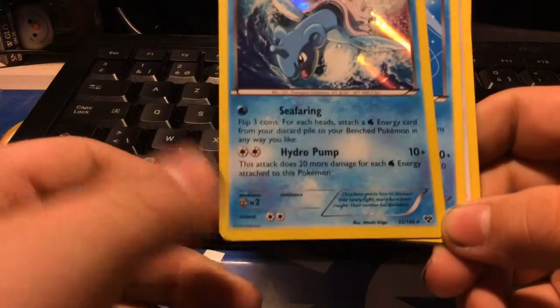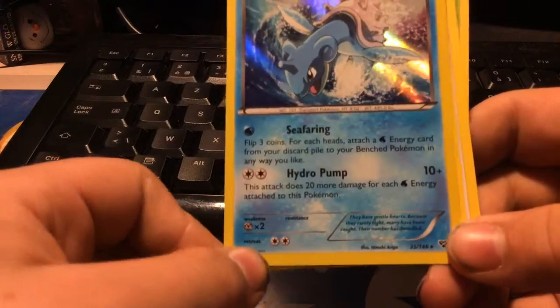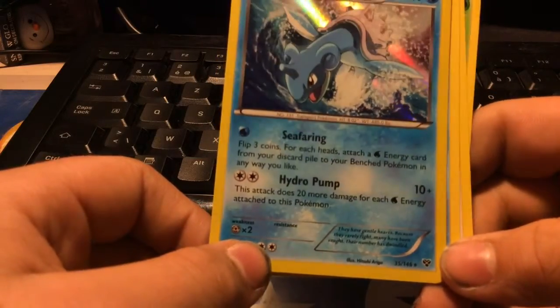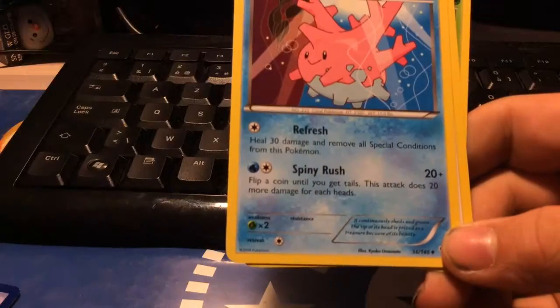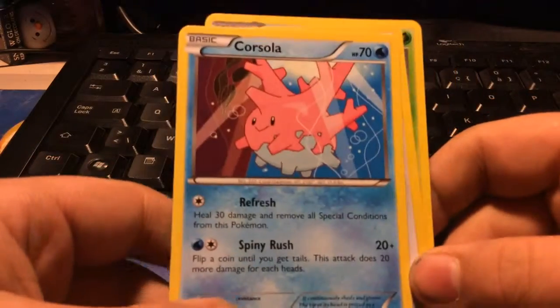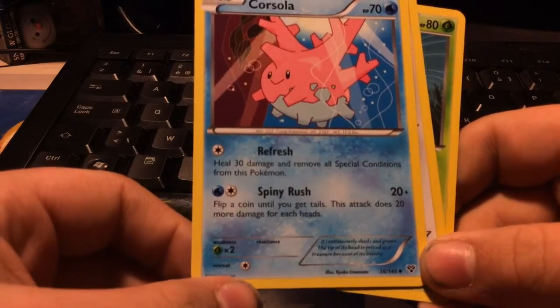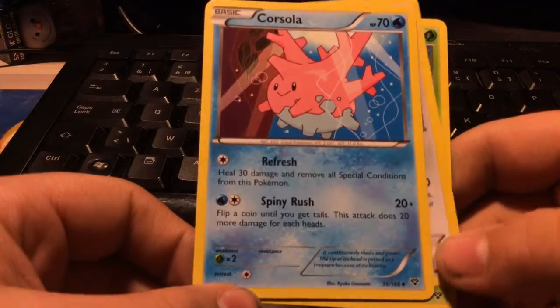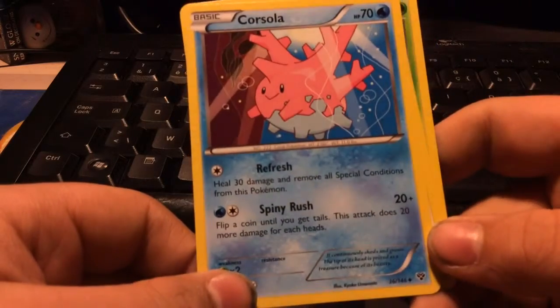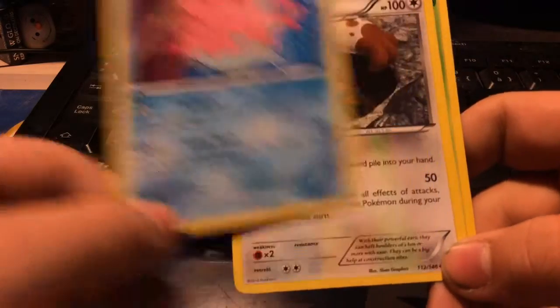Hydro Pump though — white Hydro Pump with only 10 damage, that's not real. Okay, that's real enough. Corsola. Refresh and Spinny Rush — flip a coin until you get tails, this attack does 20 more damage for each heads. That's cool though.